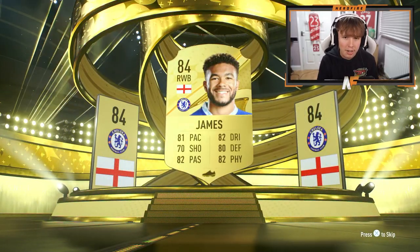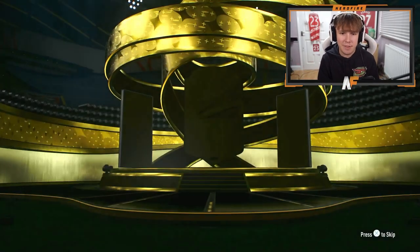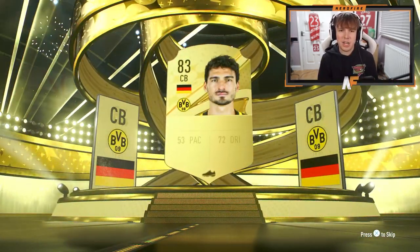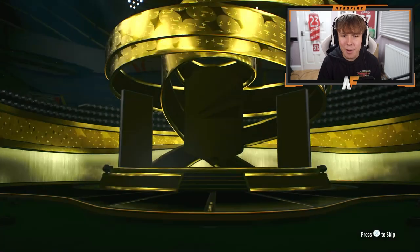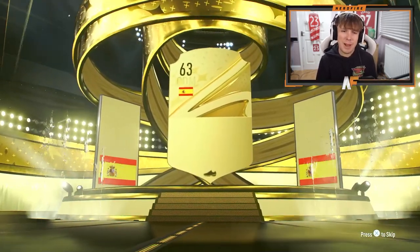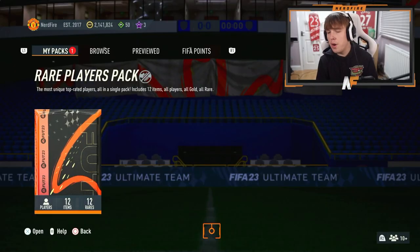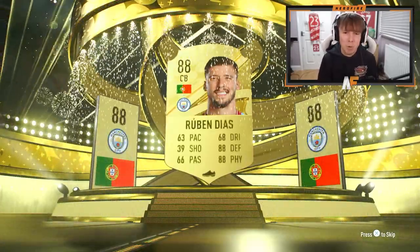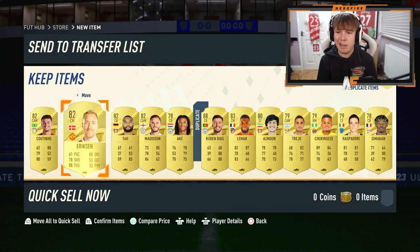Jumbo premium gold players packs now - England right wing back, it's Reece James, getting an out-of-position card soon. Second one - Germany center back, it's Hummels. Moving to the 50k packs - first one is at least boards, Spanish CDM - it's a walkout, Rodri! Final division rival rewards pack - Portugal center back, it's a fake walkout bait, 88 Ruben Dias. Good fodder but not much else.